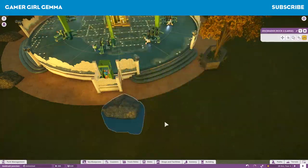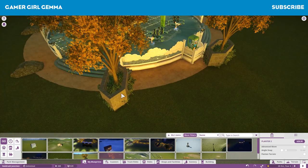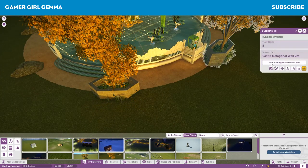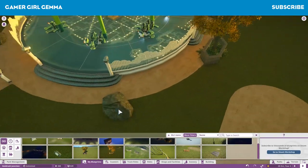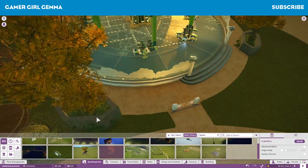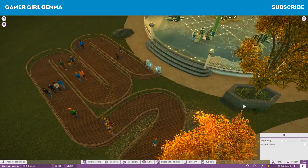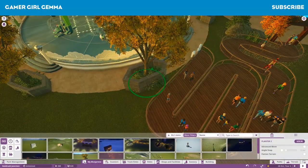I did change the colour of some of the trees to green because I just didn't want the orange to be too overwhelming. I do really, really like these orange colours for the autumn trees - I think they look great. They definitely bring a whole new look to the game.